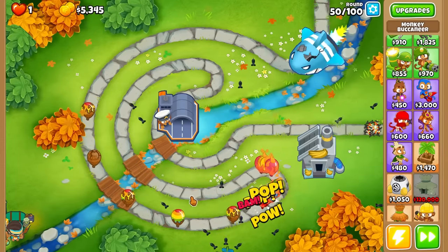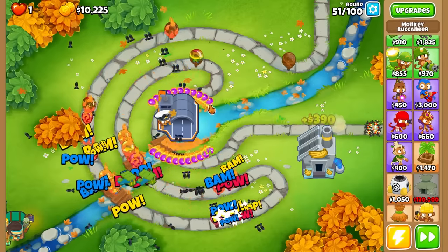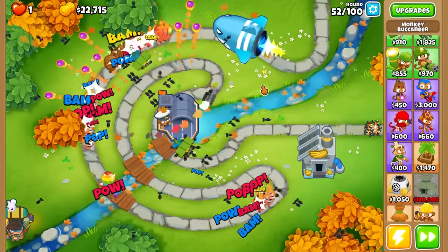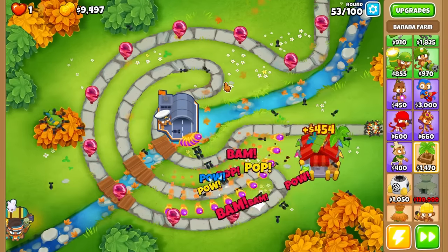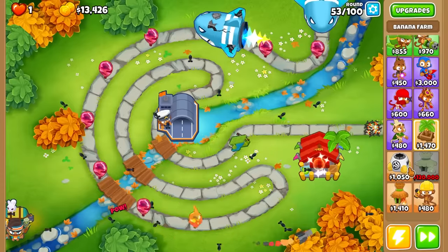Let's go into Aircraft Carrier next for a lot of extra damage. It'd be cool if the mini planes were shooting middle path cannons, but I don't think so. The ceramics are moving fast. I need to see if the planes can hit camos - and they can't, so I'll get a camo village because it's going to be crucial for the planes.